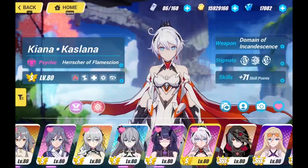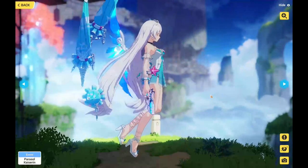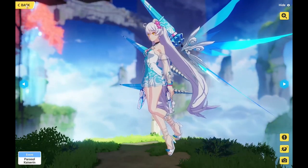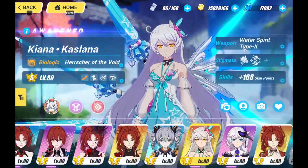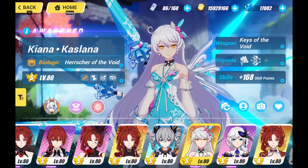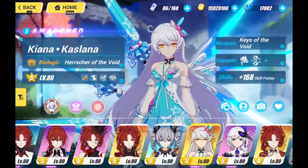So let's see what Herschel of Void offers. She's the very first Herschel to be released in the game, and during then she was mad hype — everyone was pulling for her. However, with many patches, she has been slowly phased out. Now she requires her Keys of Void, a full Stigmata set, and a double S rank to fully function. And even with that, she'll only be best used in ranged weather where she'll be able to have extra damage.